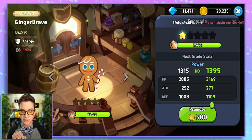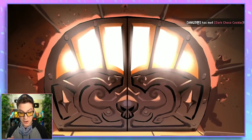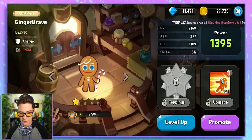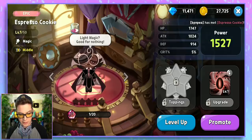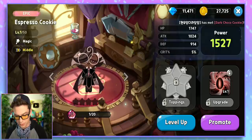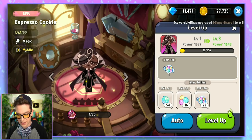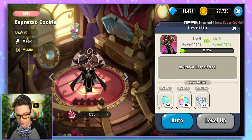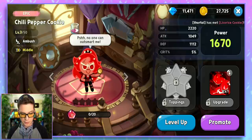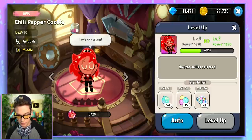Let's promote Ginger Brave. Oh, it boosted stats — look at that. He's so cute. Oh, he's in the oven — he's fine, actually. So here's Espresso Cookie, the one I just got. Definitely want to do something with her — she seems like a fabulous librarian. Let's level her up. Level five, let's do it for the giggles. I also want to upgrade Chili Pepper Cookie, who I got prior to recording. I can't promote, but I can level up. I'm also going to level up Clover Cookie.